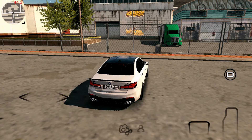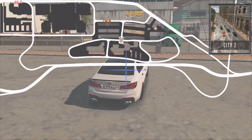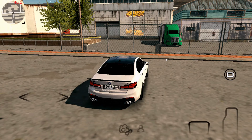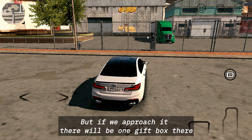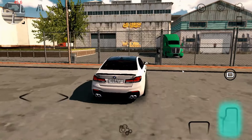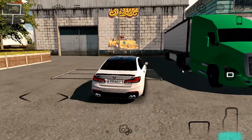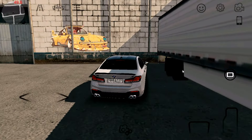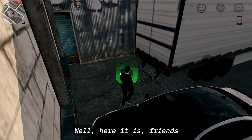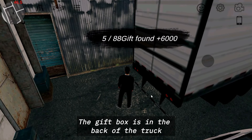Continue to number eight — number eight is still in City 2. Its location is behind this old building; from the outside it can't be seen, it's like it's hidden, but if we approach it there will be one gift box there. Here it is, friends — the gift box is in the back of the truck.